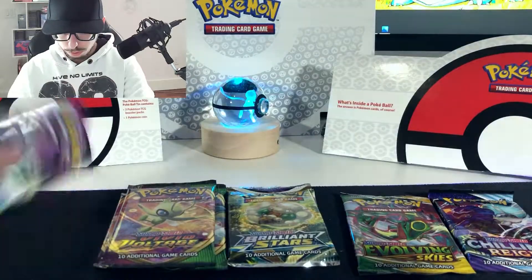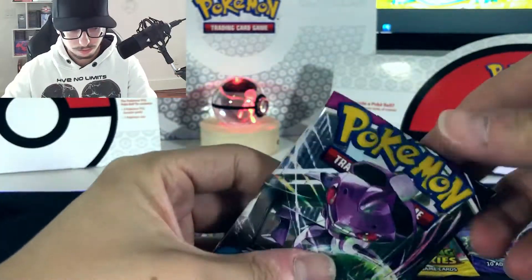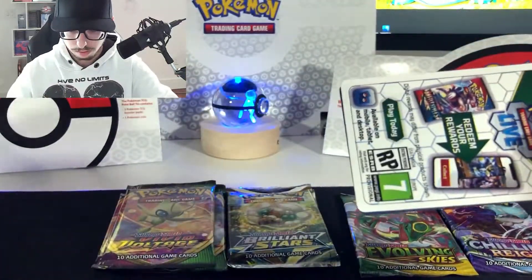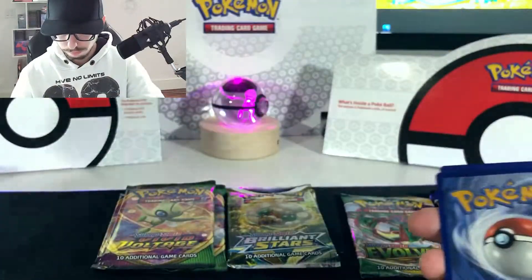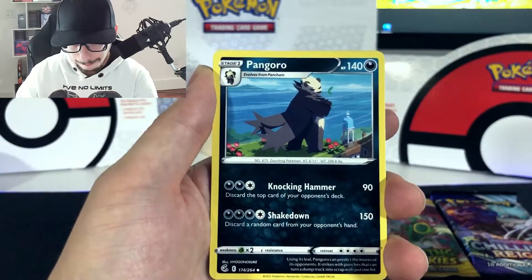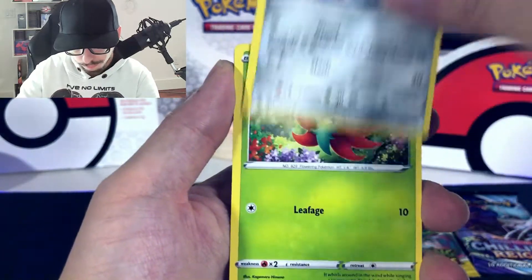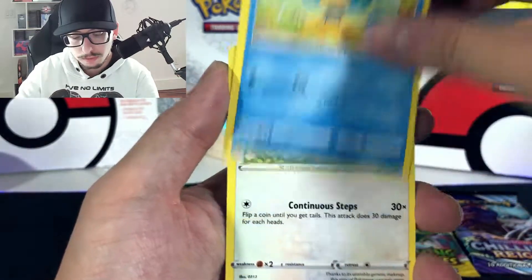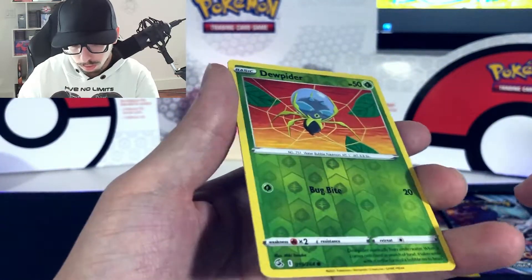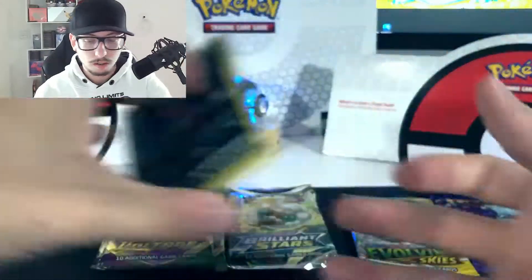Let's open Fusion Strike, let's go for it. We have Dancer, Pangoro, Rapplot, Galarian Meowth, Glossifer, Pampu, Eevee, Finns, Dewpider reverse holo, and Toxicroak non-holo, guys. Toxicroak non-holo.